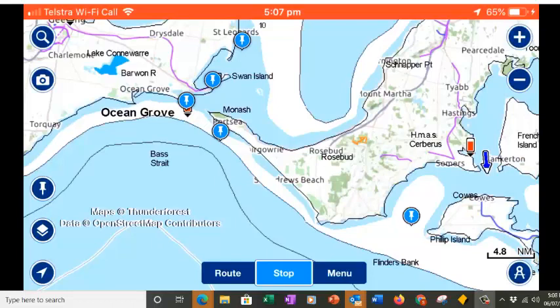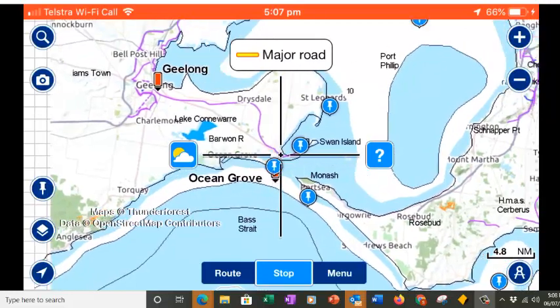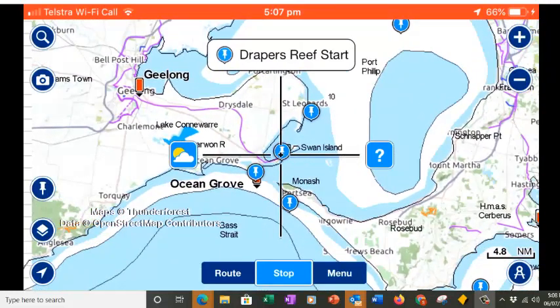Hi, Simon Raden here giving you another lesson on Navionics. In this one we're going to look at setting up a route using waypoints that we've put in. If we put our cross here, you see when we hover over it it tells us what our marks are. We can see Draper's Reef and we know that's the start, so we can put our start mark there.